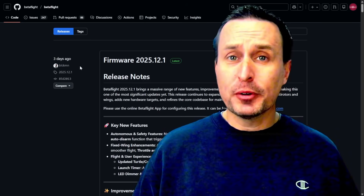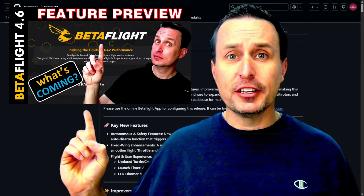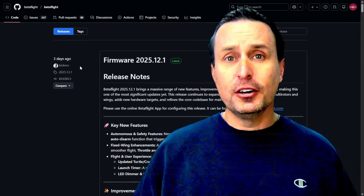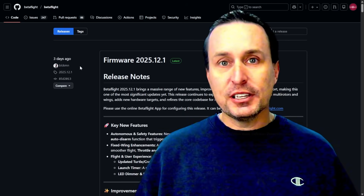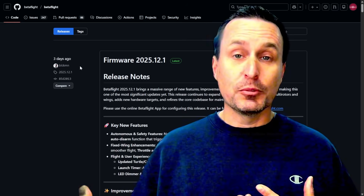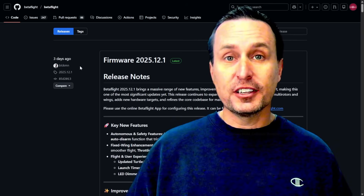In this video, I'm not going to go through all the brand new features in Betaflight 4.5.12. I actually have a video on that right here where we go through the details. Down in the video description, I'll make links to a bunch of videos where I went into detail on the new turtle mode or crash flip enhancements, all the GPS enhancements for position hold, altitude hold, and starting on a wing series — how to flash up to a wing and how to set up the servos.